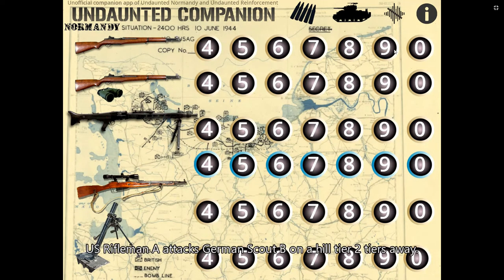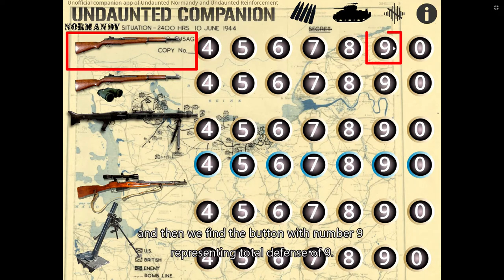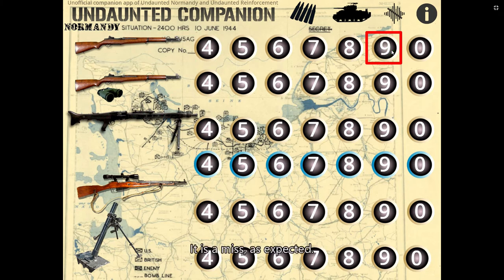Let's take an example. US Rifleman A attacks German Scout B on a hill tier, two tiers away. The total defense of German Scout B is 4 for its basic defense, plus 3 for the terrain, plus 2 for the distance — the total defense is 9. We find the M1 Garand rifle representing US Rifleman A, then find the button with the number 9 representing a total defense of 9. We click on it and see the result — it is a miss, as expected.